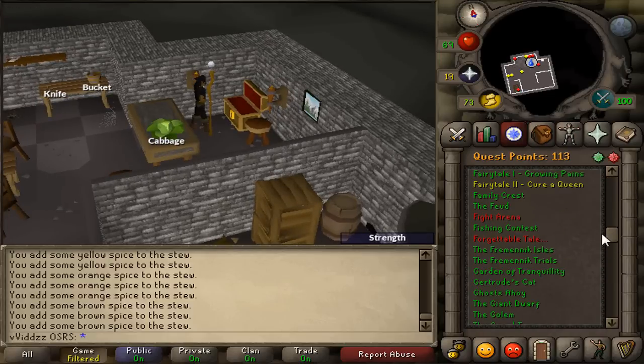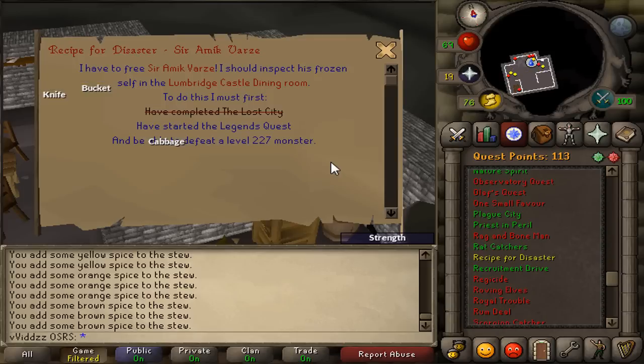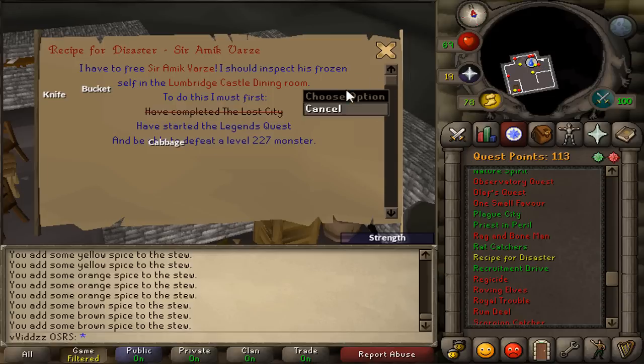Next I'm going to begin the Legends Quest, and after that I should be able to do the ceramic vase part of Recipe for Disaster. I do need 175 quest points before I can get the barrows gloves, which is a little unfortunate, but it's definitely doable.